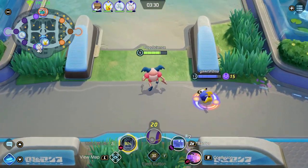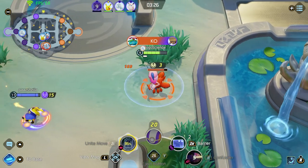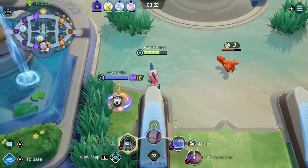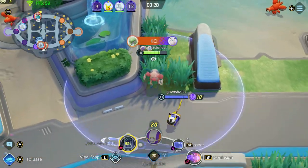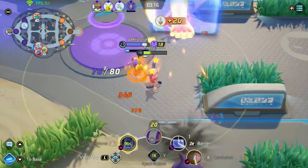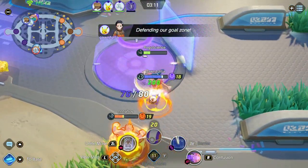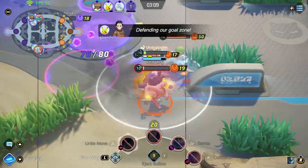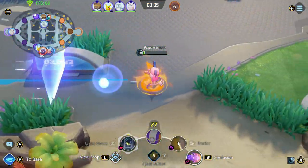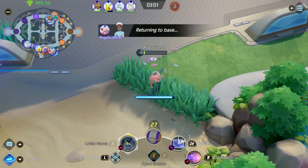I'm going to farm a little now to hit level 10 — I'm so close. Totally whiffed that. We need help on the bottom right now. Pikachu and I both recognized it at the same time. I'm very close to my Unite move and I now have it, so I'm going to use it to take out the Machamp at least. I'll create a wall there so I can retreat back to base to heal up.